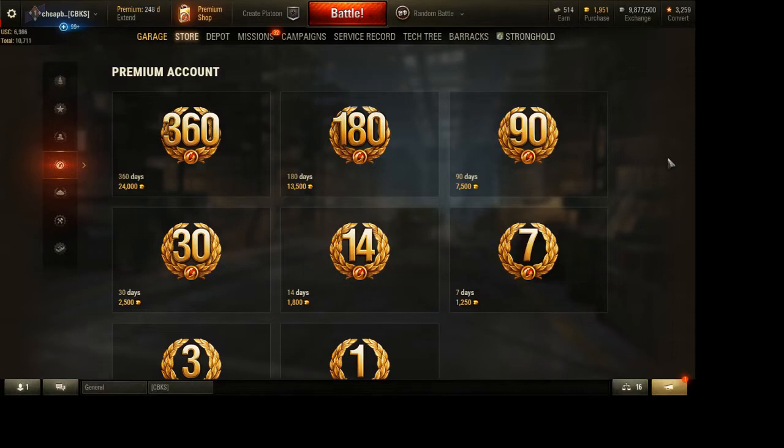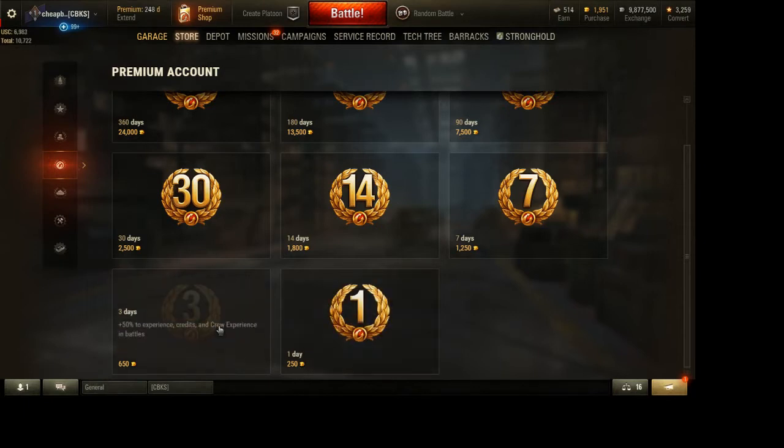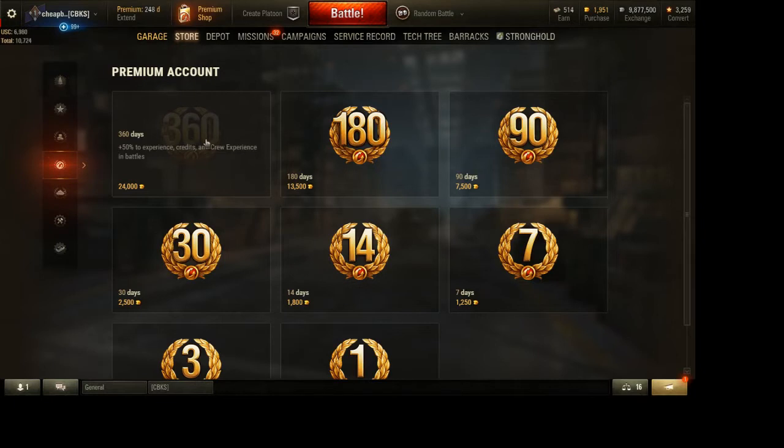One way to get more experience is to have a premium account. Two of the major benefits are you get a 50% bonus to experience and a 50% bonus to crew experience. There's also a third main benefit: a bonus to the amount of credits you earn. You can buy it for one day, three days, seven days, 14 days, 30 days, 90, 180, or 360 days. I'm pretty sure 360 days is around $100, but sometimes they offer discounts — I've gotten 360 days for $50 before.